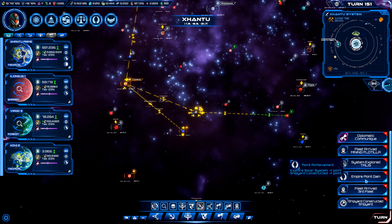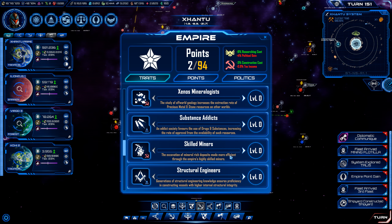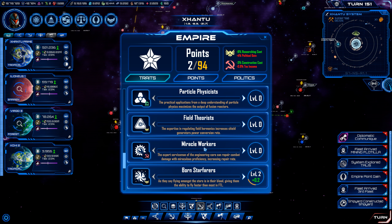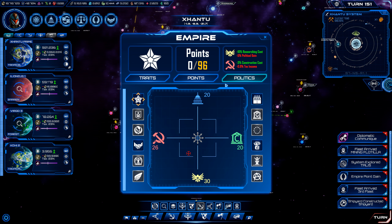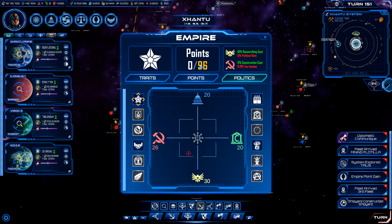We've got some more command points. We'll do Field Theorists because we do need a little bit more power generation and that's a pretty good boost for us at 10%. We're almost down here, so once we get past this point it should unlock Meritocracy for us and we can switch over.